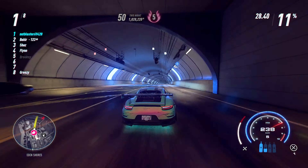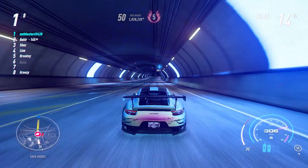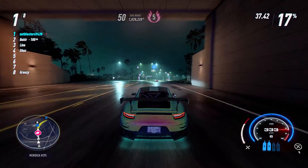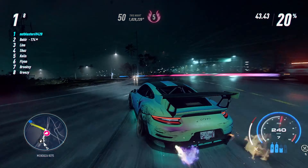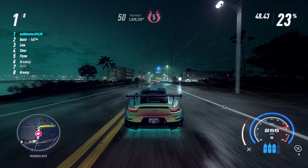A good car is necessary, as you will not only have to race your competitors but also avoid the police and not crash into your surroundings or pedestrian vehicles. If you want to see a build video of the car I'm using right now — the Porsche 911 GT2 RS 2018 model — comment it down below and I'll try to make the video as soon as possible.